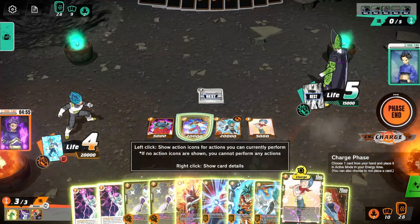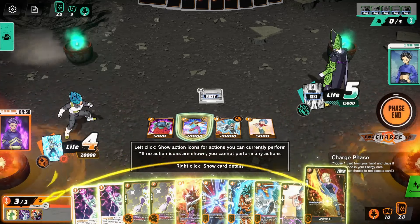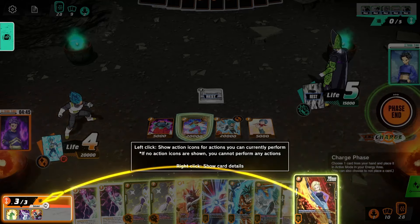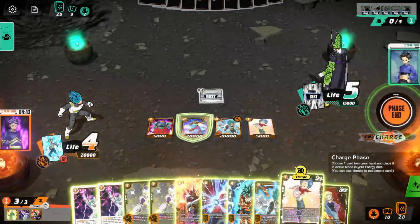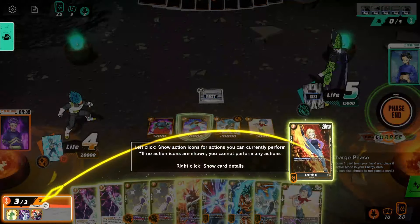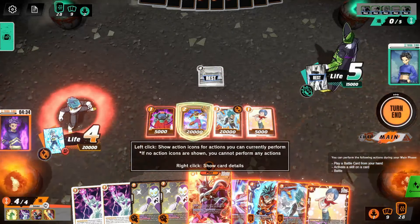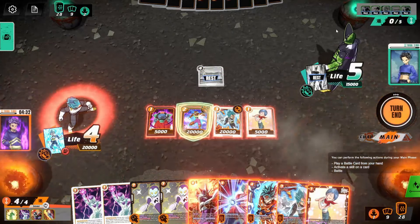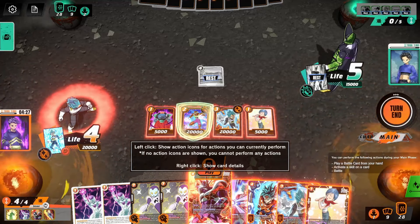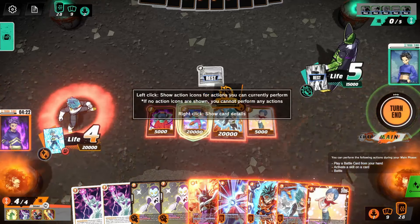I think we'd just charge the Bulma. Actually, we could technically play another one and just really power up our draws here. I think that's honestly the better way. So I think I'm going to charge this, and this will be our final charge. Because we could just play the Vegeta theoretically here. We could establish the Cooler. With him going to six, I honestly think the Cooler's the better play. It just means that his androids can't just kill it for free. So I think that's definitely the play.